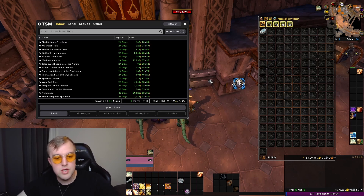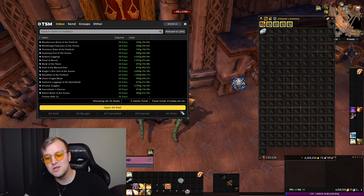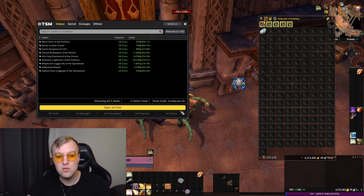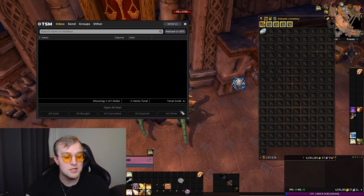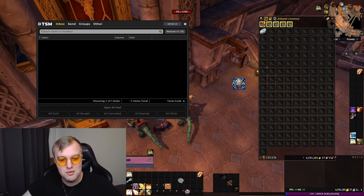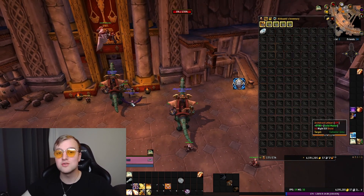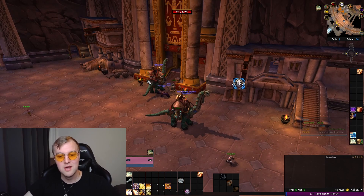So 400,000 gold from 66 auctions, which takes us to about 6.6 million. Hopefully if we can do this again next week, we'll be at 7 million by week 27. I'd like to have finished the gold cap by week 30, but that's looking very unlikely unless I sell something big. Still, slowly progressing toward 10 million — 7 million is definitely closer than where we started, so I'm happy. It's a decent clean out.